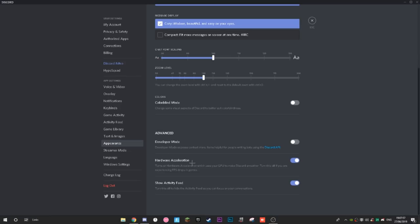Once you're in Appearance, scroll down to the Advanced section. You want to make sure Hardware Acceleration is off. Hardware acceleration uses your GPU to make Discord run smoother — turn it off if you experience frame drops in games. If you downloaded Discord and haven't changed it, it will be on by default, and it makes your GPU work harder to give Discord the most resources possible.